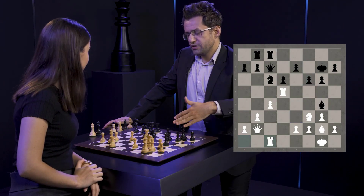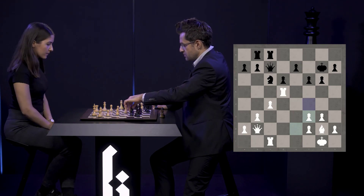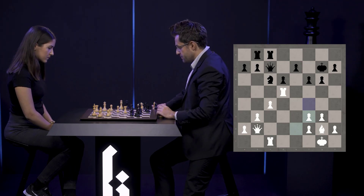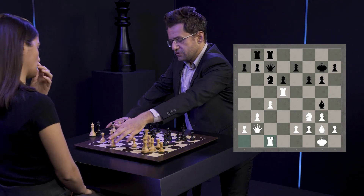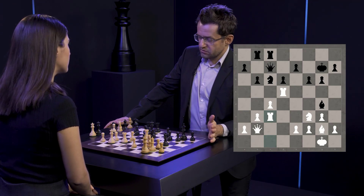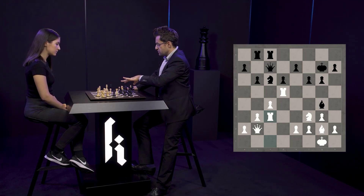Here Luke went b6, or c3. I'm not claiming this is winning for white, but it's very unpleasant because he doesn't have any active plans. I just bring the rook to e3 and then I can already think about knight moves, because I just have a total grip in the center.